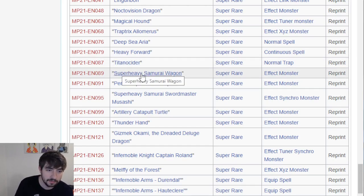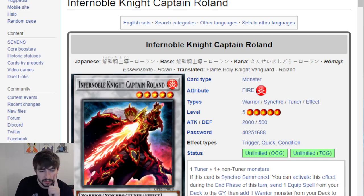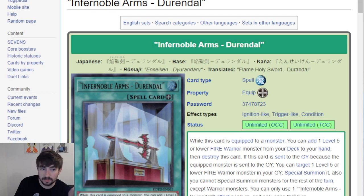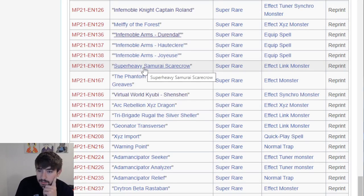Titanocider finally getting a reprint from its Secret Rare printing. Super Heavy Samurai Wagon, Turn Trooper, Sword Master Musashi, Artillery Catapult Turtle, Thunder Hand, Gizmec Okami. Infernoble Knight Captain Roland - his original printing I think is common. Durandal - this is a cool one because I think Durandal was an Ultra and it's the search card, one of the best search cards for Infernoble Knights. The only cards that really worry you budget-wise for Infernobles are Gear Freed, Renaud, and this card. This does shave off a couple bucks for anybody trying to get the Infernoble core.